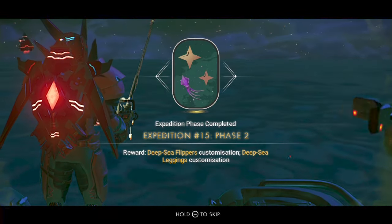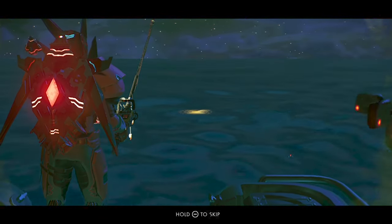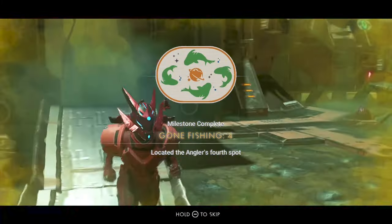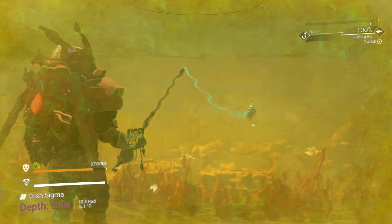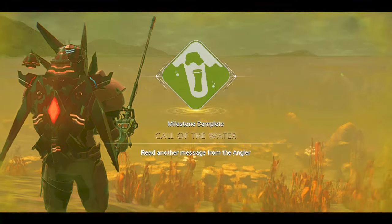You can also deploy automatic fish traps on the radioactive planet if you haven't completed that objective yet. Once those objectives are ticked off, head to Rendezvous 4. Arriving there ticks off Gone Fishing 4. Select the Phase 4 message in a bottle quest and start fishing for it. Once you land and read that message, you'll complete the Call of the Water objective, and Phase 4 is complete — head straight to Rendezvous 5.